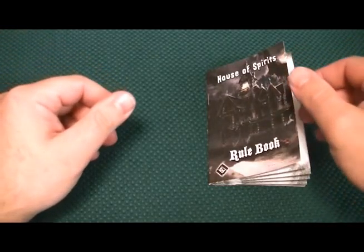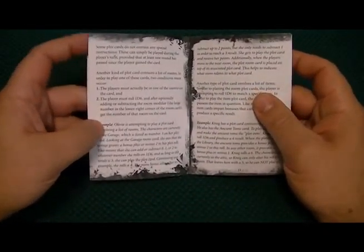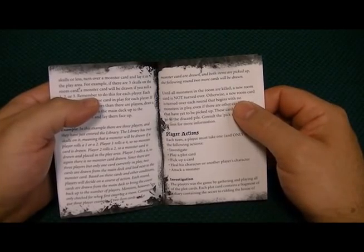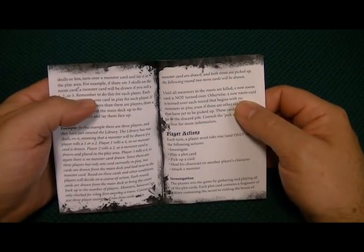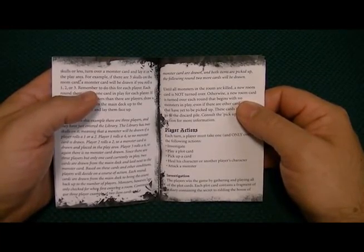So here's the game and the components. Buyer beware: this game needs dice and it does not come with it, so I suggest you steal the dice out of your Monopoly game — you know you're not using them. The rule book is small, it doesn't really have any illustrations to help you, but it does have some examples at the bottom of the page to tell you how to play certain rules. It wasn't too bad; there were some inconsistencies and some misspelling grammatical things, but it read pretty well and got the game across fairly well.